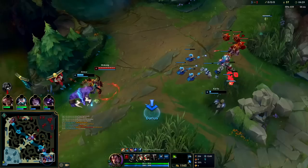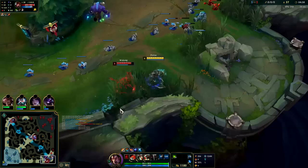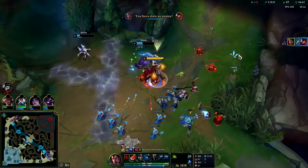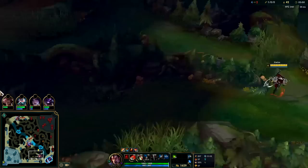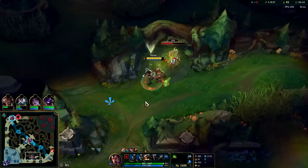Going to smite this and head bot — Wukong's there, I'm going to ghost for it. Auto W into Q, auto E — completely whiffed the E there. Auto W, down he goes. Generally you're going to E when you can no longer reach them with your auto attacks, so you'll auto, auto W, Q, auto E. That was just an ugly miss. Wukong loses double scuttle.